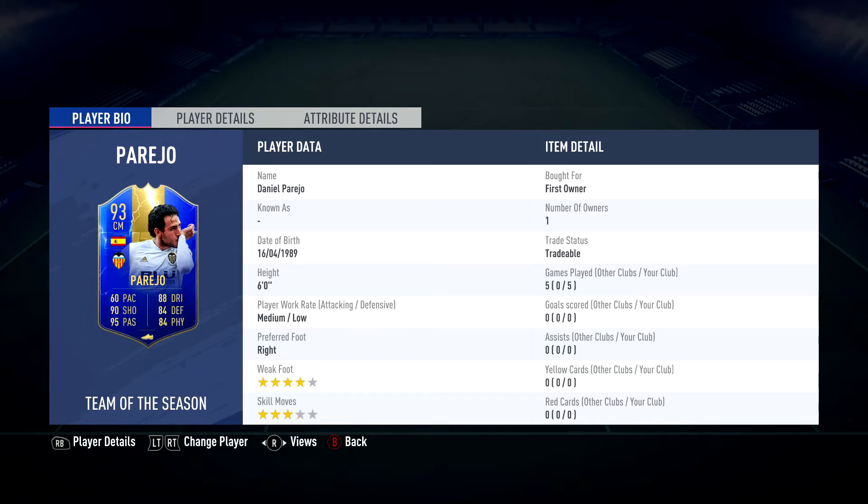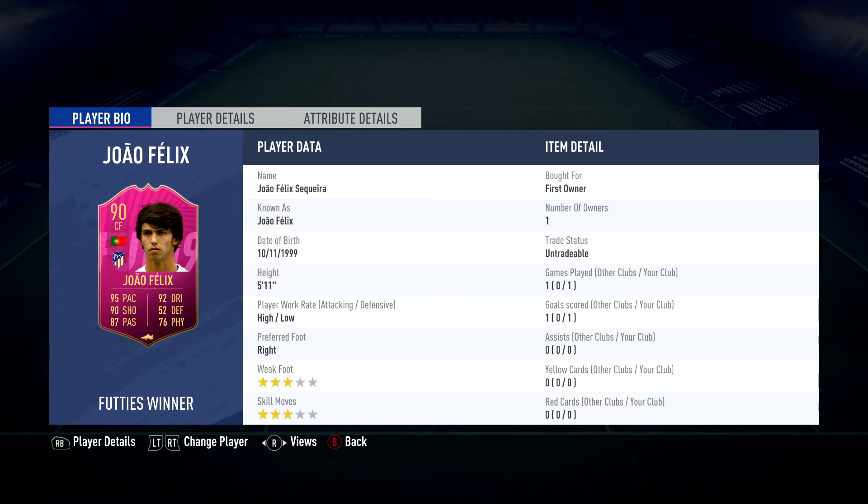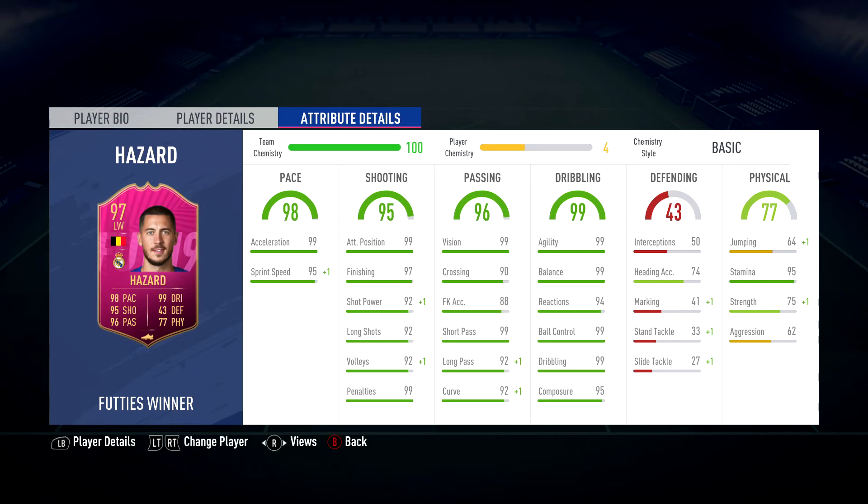Parejo is probably the worst player in the team, but because we've got him we're going to use him. The league is a little bit short on immense CAMs so we kind of have to bring the striker down. With his 84 defensive and 84 physicality we need somebody a little bit more holding, however that pace at 60 is a bit of a mess. Then we're going to play Hazard off-chem purely because it's 97 Hazard — even off-chem his stats are immense so it won't really affect him whatsoever.